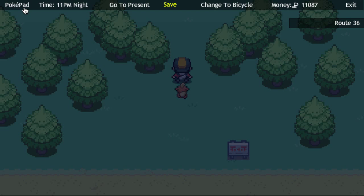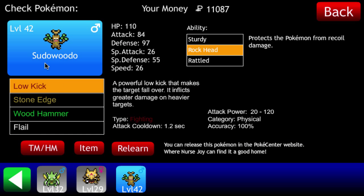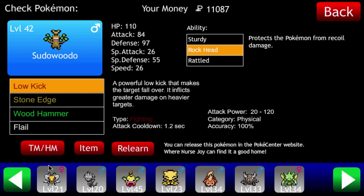I am going to put Sudowoodo in my party. What typing is he again? I forget — is he Grass Rock, or maybe just Ground Rock? Let's go ahead and see. We can't really teach him any moves, but I do want to bring him into my party, that's for sure.